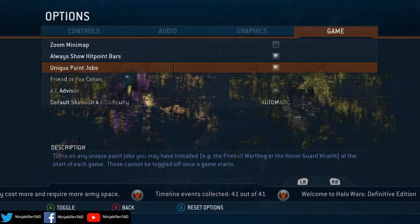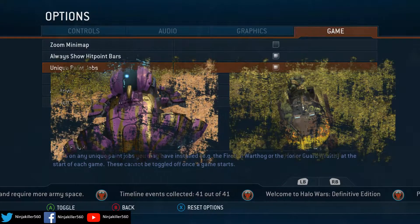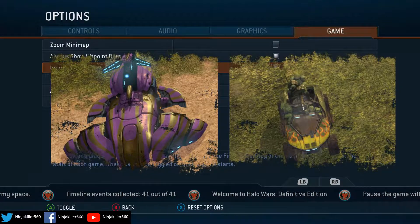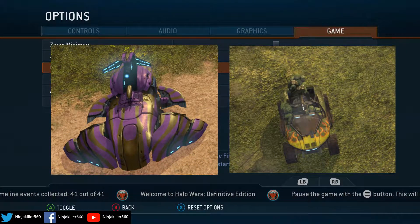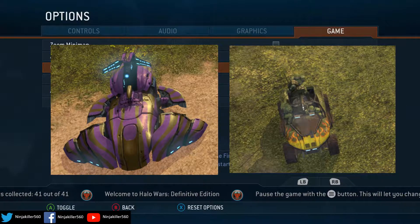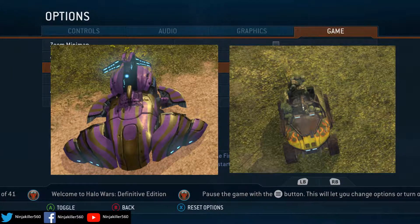Two pictures of the skins are coming on the screen right now, so you can see exactly what you're going to get your money's worth for. It's also important to note that when you buy the Definitive Edition, these skins are already included in the game, so you don't need to purchase them or anything. They're already included, which is pretty awesome.